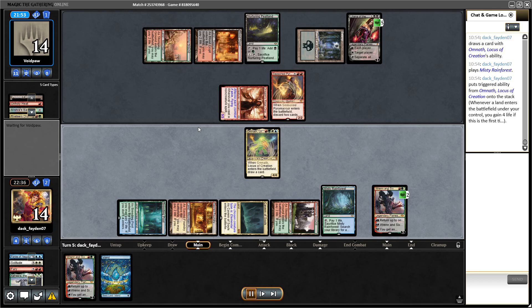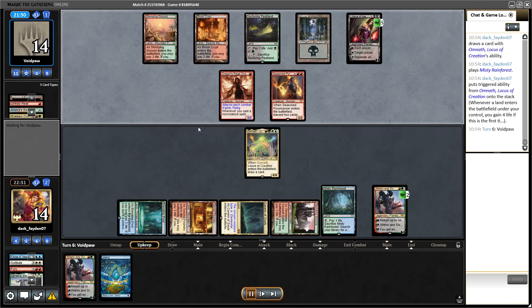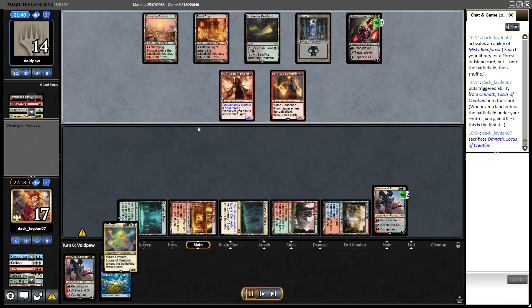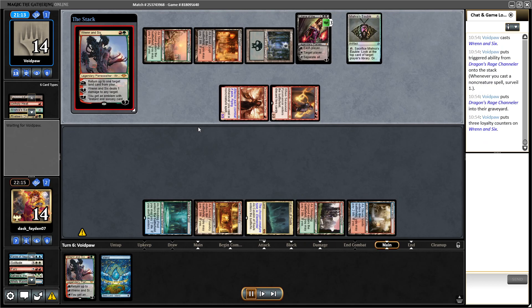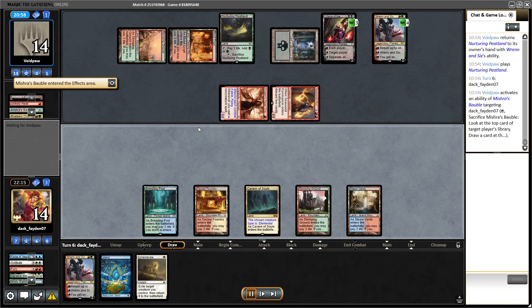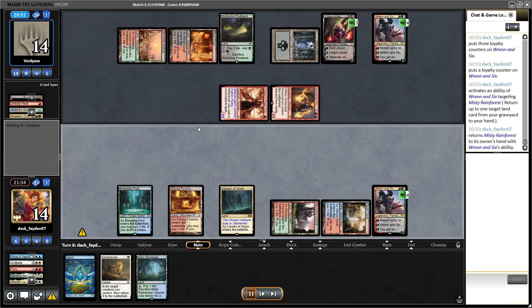I didn't have much choice. I could have waited one more turn to top-deck a Fury, but my opponent's Liliana would go to six and I'd be forced to draw another land to try to kill Liliana with Omnath. I'd also be on five life — definitely worse than fourteen. I didn't draw another fetch, meaning I wouldn't be able to survive the turn anyway. Game one I was unable to get out of this situation.